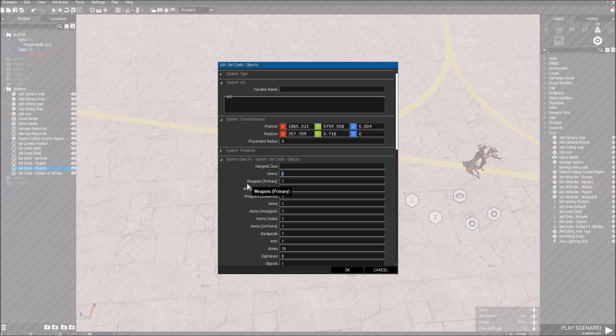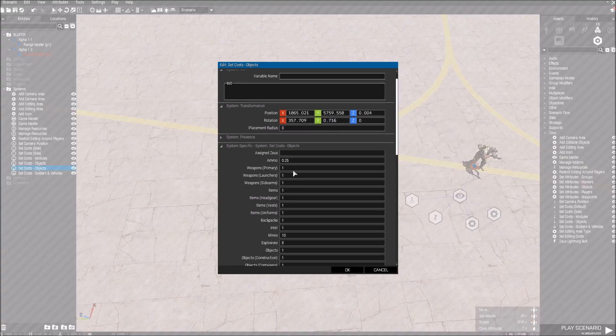If you want to make it smart and nice, we can make ammo cost 0.25, so we get two ammo boxes every second, which is quite a lot. But you get the idea.